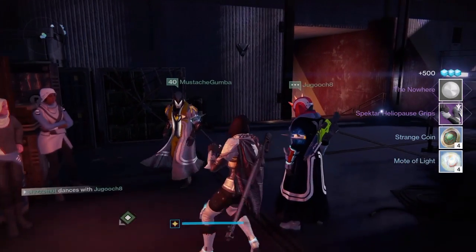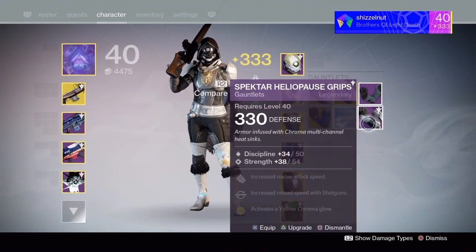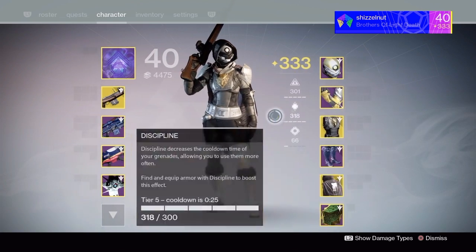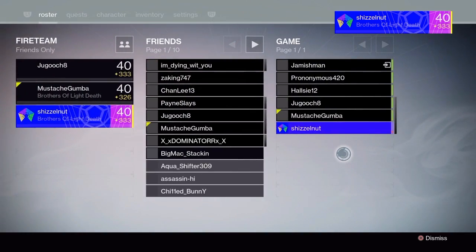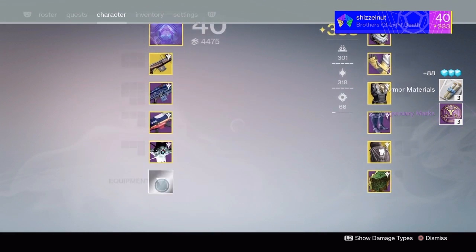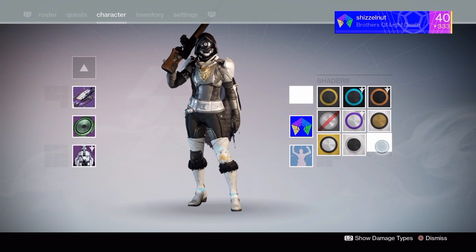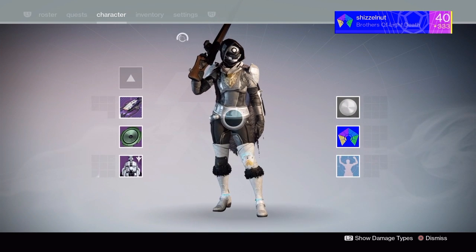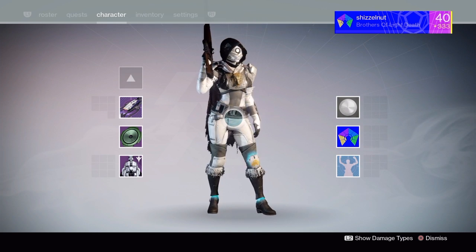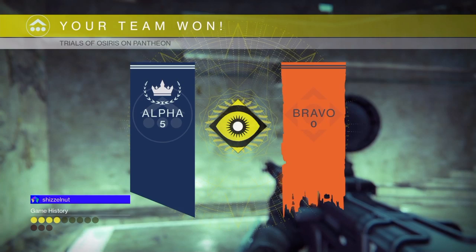For the Dead Orbit package, I got the Nowhere Shader and Gauntlets. I got rid of those — I don't really like them. My Hunter is pretty well set; I like that he has full Intellect, full Discipline, and Tier 1 Strength. The Nowhere Shader — I like the Bittersteel better, which I was using before. I go back and forth for stuff like that.